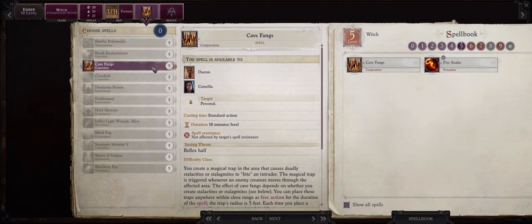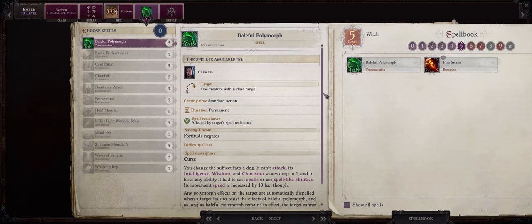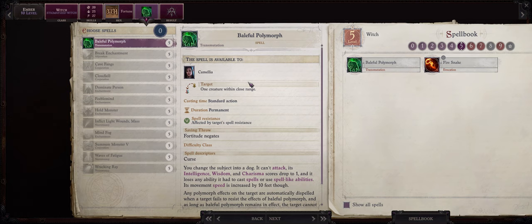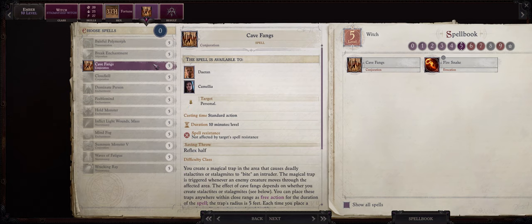But do remember that if you want your Ember to be using Cave Fangs then you will need a paladin like Seelah to cast Mark of Justice on the enemy. The Baleful Polymorph spell can have a somewhat amusing use — you can turn even bosses like the Demon Lords into very wimpy dogs, but do note that this does require a save so you will have to debuff the enemy a lot before it's going to hit them especially on hard and unfair. For our generic pick here I would go with Cave Fangs because of how crazy the spell can be with the proper setup.